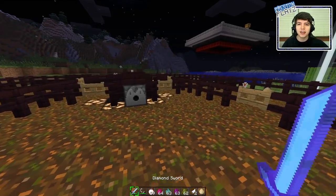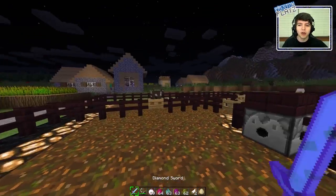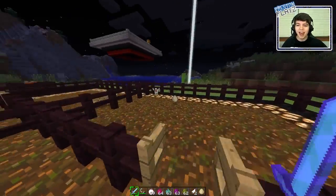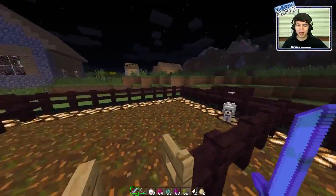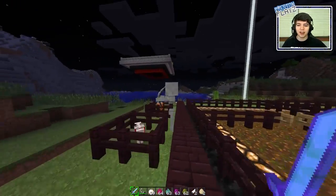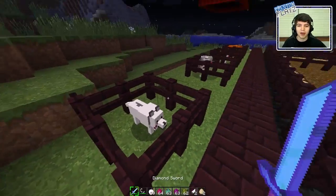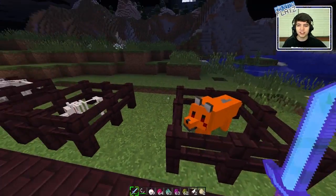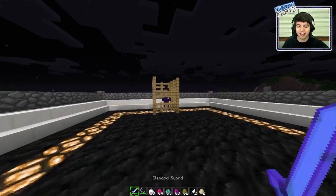There are eight different mobs split into two different categories - four of them are passive, the other four are special and aggressive, not towards you but towards other mobs. We've got the battle cow, the battle chicken, the battle ocelot, and the battle dog as the passive ones. Then the unsung heroes: the nether battle wolf, the undead battle wolf, the berserker battle wolf, and the snow battle wolf. Each one of these guys is pretty freaking awesome - the undead wolf and nether wolf are probably my favorites.